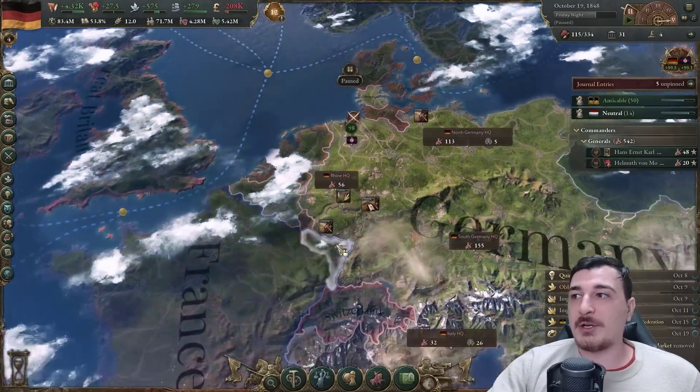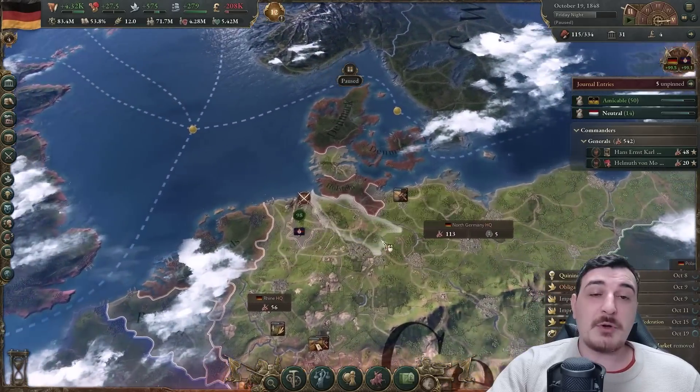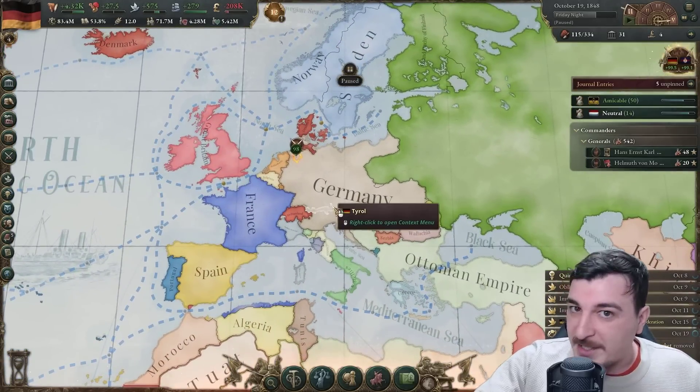Now we're going to manually get Holstein, Luxembourg, and all those areas, and fix our economy. Because the next step of course is to conquer the rest of Europe - once we get 10,000 likes, don't forget that.